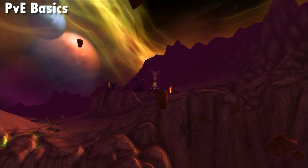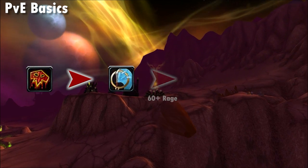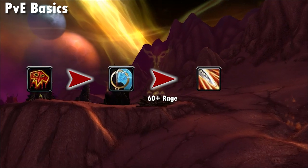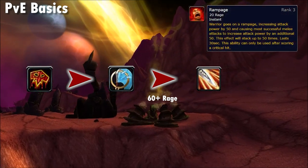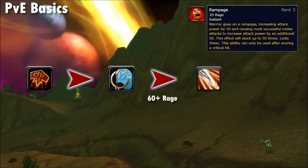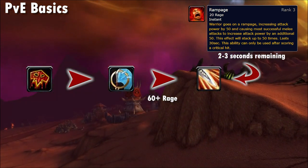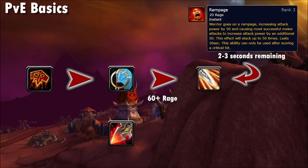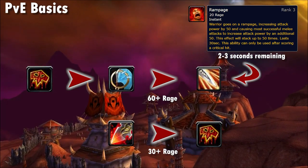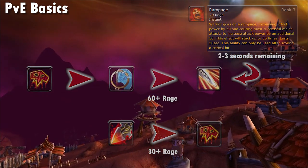Fury is very similar to vanilla Fury. Keep Bloodthirst and Whirlwind on cooldown while using rage above 60 to dump into Heroic Strike. The main difference from vanilla is keeping up the Rampage buff while avoiding delays to Bloodthirst or Whirlwind — typically refreshing Rampage with two to three seconds remaining in a GCD where you'd normally Heroic Strike. Under 20%, spam Execute but squeeze in a Bloodthirst if you spike above 30 rage, since Bloodthirst is more damage per rage than Execute at that point.